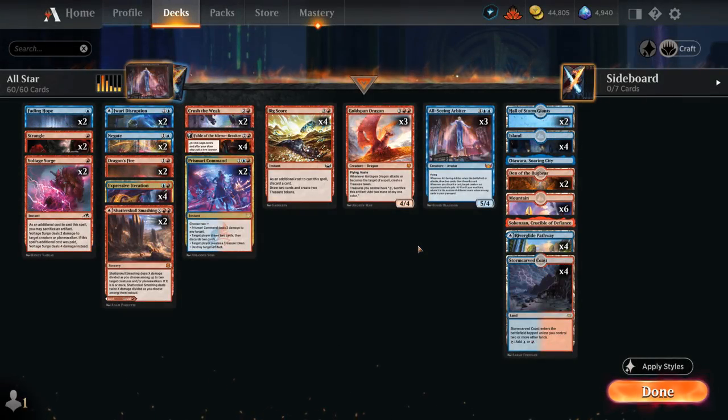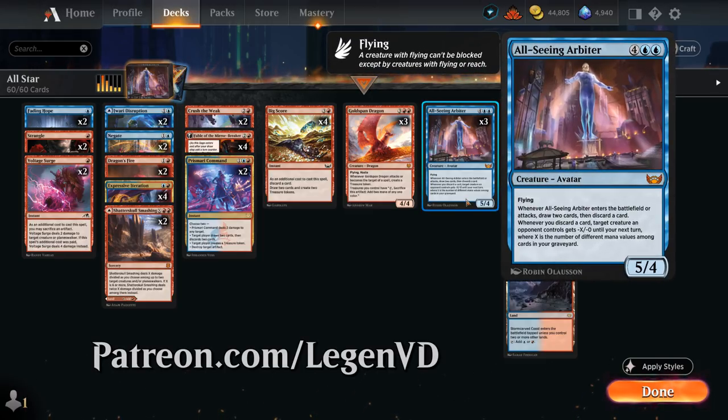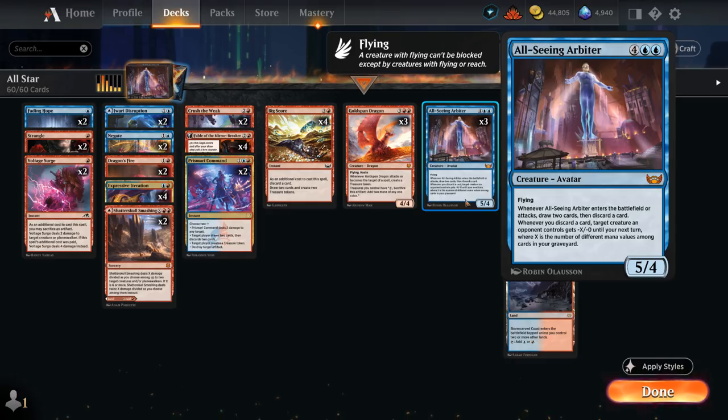Hello and welcome to another Standard Games video. Today I'm going to look at a blue-red All-Seeing Arbiter deck as voted on by my supporters on Patreon, featuring the 6-mana 5/4 avatar with flying that when it enters the battlefield or attacks, lets us draw two cards and then discard a card, so it immediately provides card advantage when it comes into play.